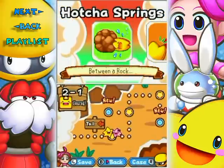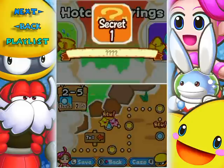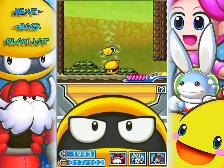Hello everyone and welcome back to the walkthrough. We have to go back to the Hot Cha Springs to complete the secret levels of this place, so let's go over to 2-5 and start with secret 1, which we've already started.